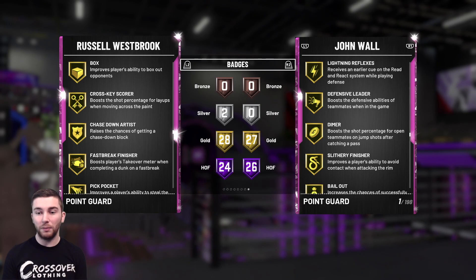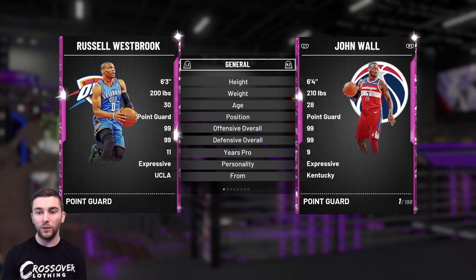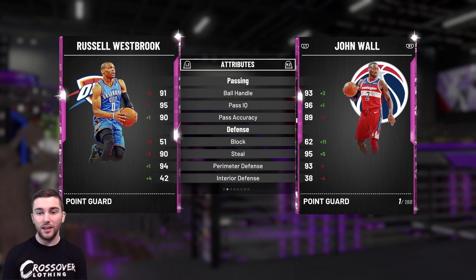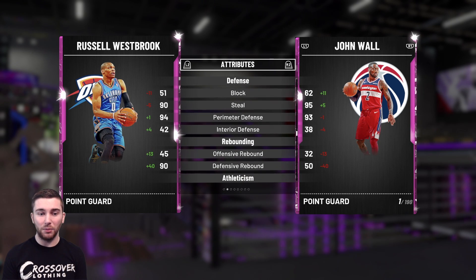John Wall does have Defensive Leader, Dimer, Handles for Days, Deadeye, and Range Extender on gold. In terms of stats, it's very similar: 98 driving layup, 95 mid, 93 three-ball, 98 driving dunk, 93 passing, 95 steal, 93 perimeter D, no real rebounding, but 99 speed and 99 speed with the ball — it is incredible. Russ has the rebounding, which is quite a big thing. Russ does grab quite a lot of rebounds and has gold Rebound Chaser. Defensively they are very similar; John Wall has a slightly better block and steal.